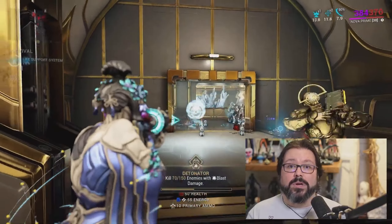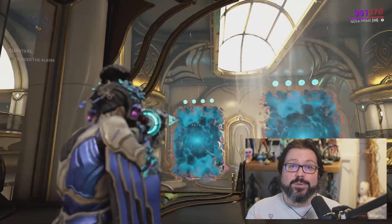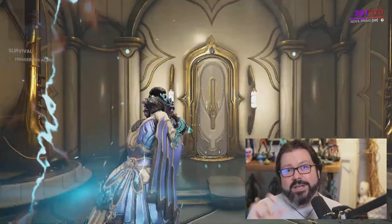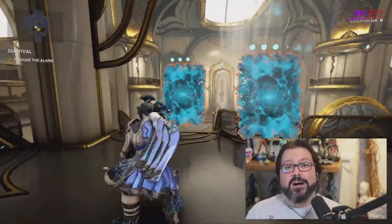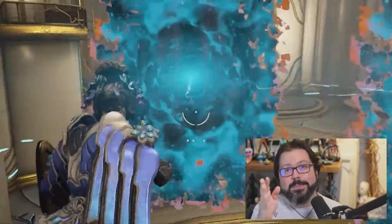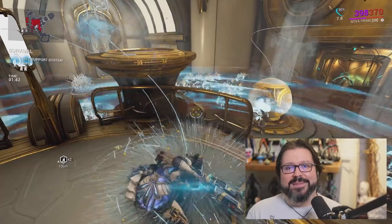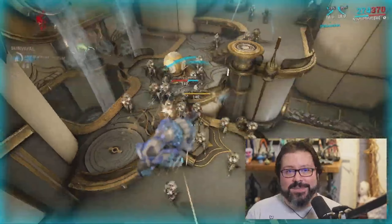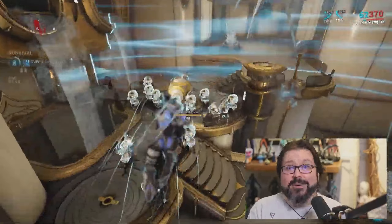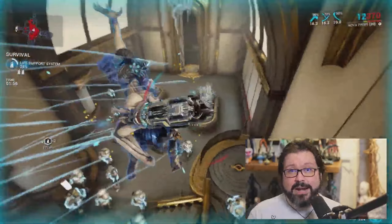They also changed Antimatter Drop from Radiation to Blast damage, which is the best possible change for the ability. Radiation damage does not deal good damage universally, and the confusion status proc from Radiation can be annoying in survival missions — enemies affected by Radiation disrupt enemy flow and lessen your effectiveness in maintaining life support. Blast damage is a huge change, and with the current meta that can strip armor and shield easily, this will be a massive win for Nova players.